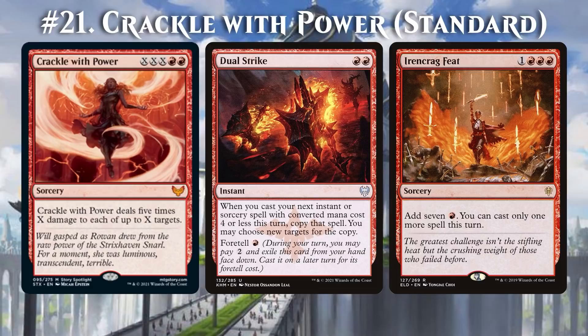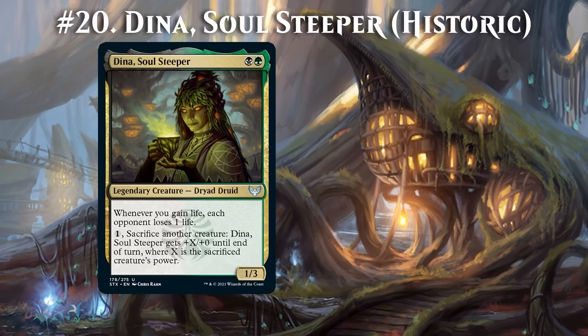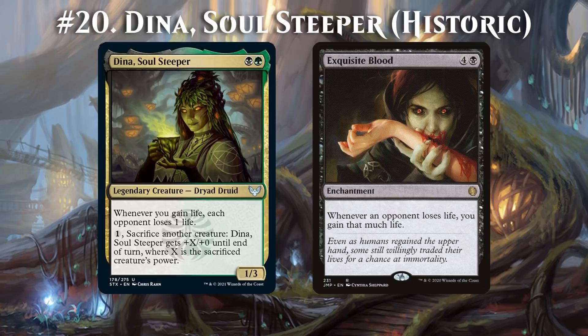Dina, Soul Steeper, says that whenever you gain life, each opponent loses 1 life. So if you also control Exquisite Blood, then the first time you gain life or your opponent loses life, you'll set off an infinite loop that results in infinite drains. There were already several cards that combo with Exquisite Blood in this way, but Dina is the first Historic-legal 2-drop that does so, so maybe it inches an Exquisite Blood deck slightly closer to competitive viability.